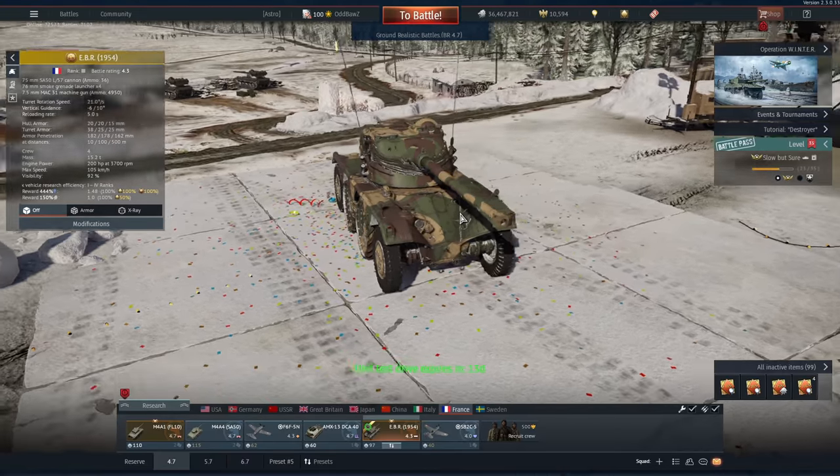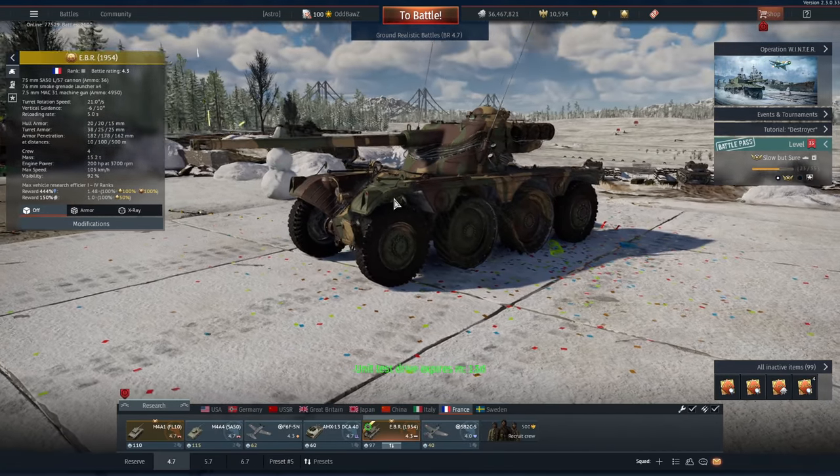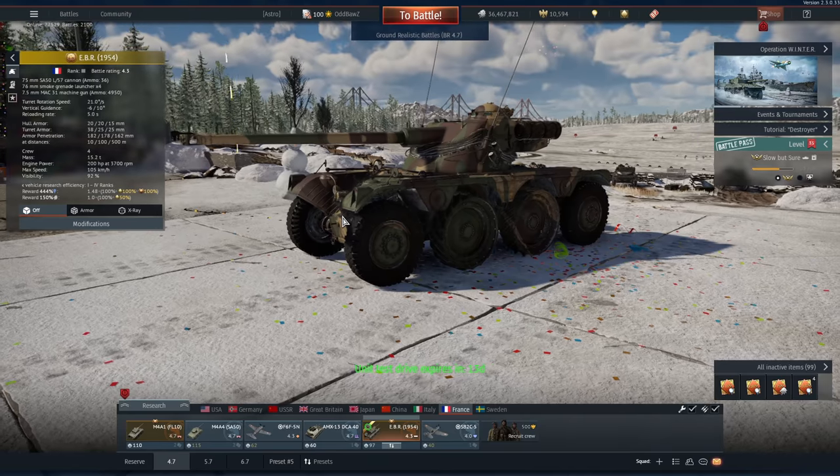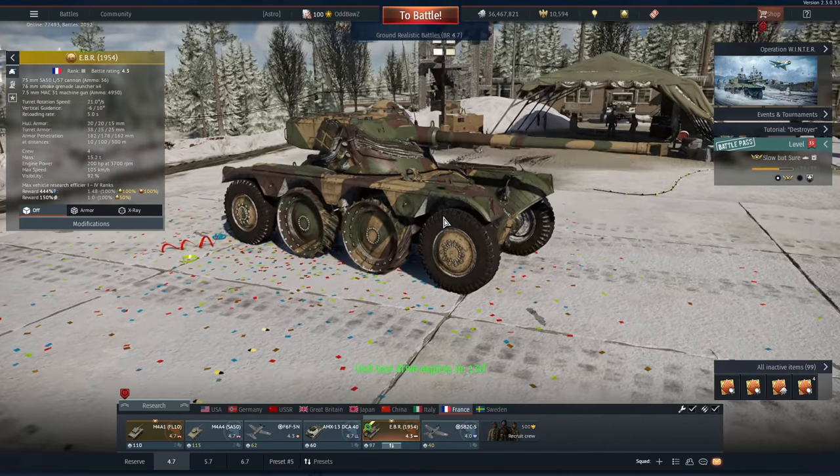The hull effectively has the exact same layout front-to-back. The engine and the transmission are completely flat-packed right down at the bottom of the hull, which makes it unlikely for things shooting through your side with AP shells to actually do any damage to any components. For the sake of this video I'm actually going to be bringing it out with a 4.7 lineup just to see how it will do in a full up-tier at 5.7. Here's the stat card if anyone wants to see it.